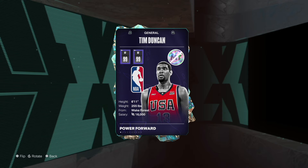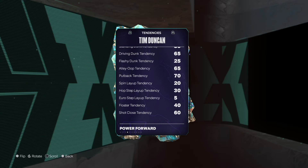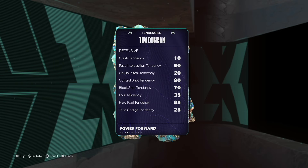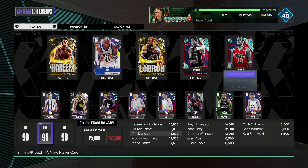He's 6'11, 99 everything — no need to look over that. Looking at his tendencies, one thing that really stands out: his contest is 90, his block is 70, and his pass interception is 50. They really gave him great tendencies for a center who can also do off-ball effectively. When they throw the ball at him he's gonna catch it, and if they shoot he's gonna jump — that's what you want to look for in tendencies.